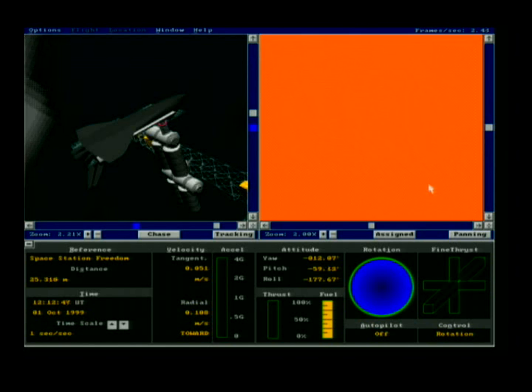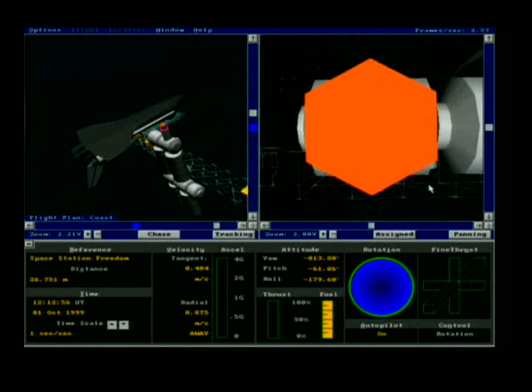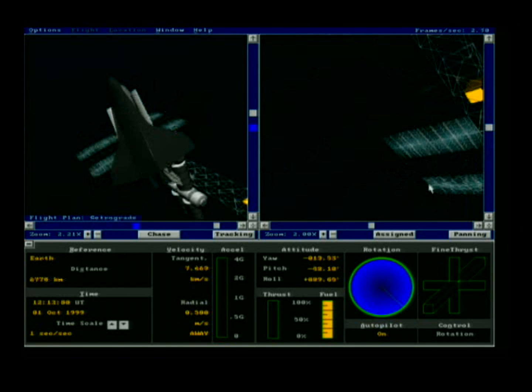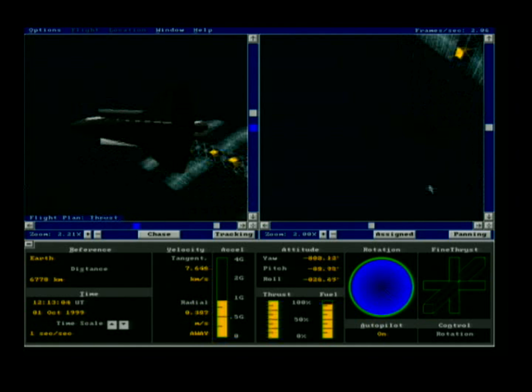And now here we go — we've undocked and things are going to go really fast. We're going into a de-orbit burn and soon I'll be on final approach at Kennedy Space Center, facing the landing strip.